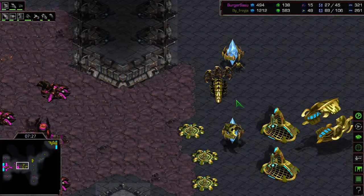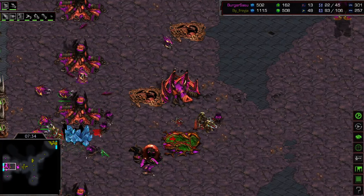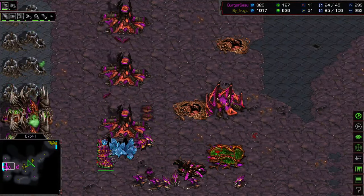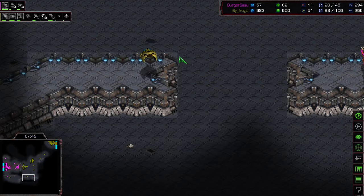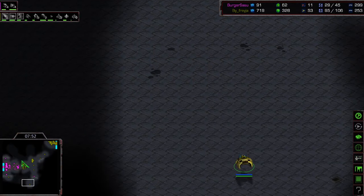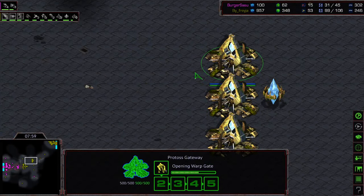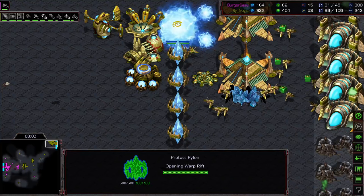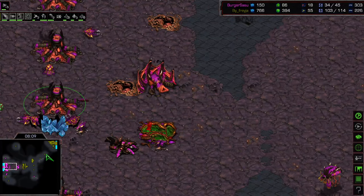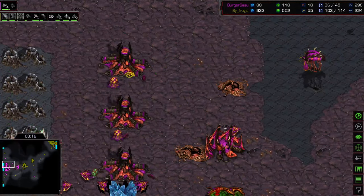Looks like he's gonna survive this. He's gonna reaver push at the front maybe - killing drones, down to 13 drones. Got this corsair looking for overlords, still killing drones, down to 11 drones. This one's looking like it's pretty over. Using the corsair to kind of find his path for this reaver drop - might go for a double reaver. A couple more cannons gonna come down, some more robotics. See if he starts pumping out - just has one cannon here but he knows there's no lair so no mutalisks, so he doesn't have to waste money on cannons. Should get a couple more gateways though.